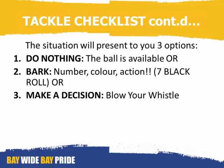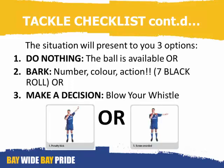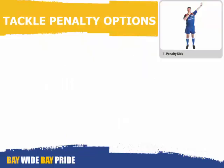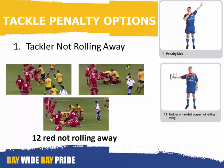The two decisions you'll need to make are either to award a penalty kick or a scrum. Your tackle penalty options are in order of the way things should occur. The first offense at a tackle is the tackler not rolling away. In this situation, 12 red is the player who doesn't roll away, which slows the ball from being cleared from the tackle. The offense is tackler not rolling away, and there's the secondary signal.